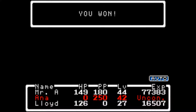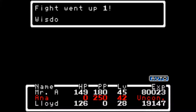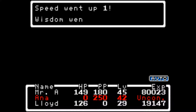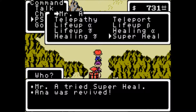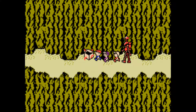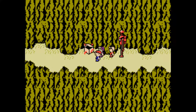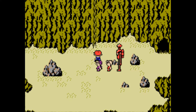I should've just run from that combat — that was a waste. At least Lloyd's leveling up pretty good. I'm gonna speed through this. Super heal, super heal. Anna was revived. Oh, a cave? That's no cave. We want to go here because — the sea pendant, it's really good. It's one of the best protective items. We give it to Anna. It basically cuts all PSI attack damage in half, sort of like a PSI Shield. Really good.